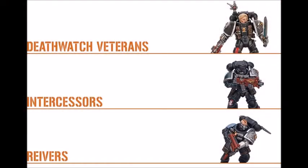The units available are: Death Watch Veterans, who can be equipped with all sorts of eccentric war gear like Death Watch shotguns, frag cannons, heavy thunder hammers, and more; Intercessors, who combine with special issue ammunition to adapt to slay any foe; and Reavers, who are nearly as shooty as intercessors while also boasting mobility-boosting war gear and deadly power in close combat.